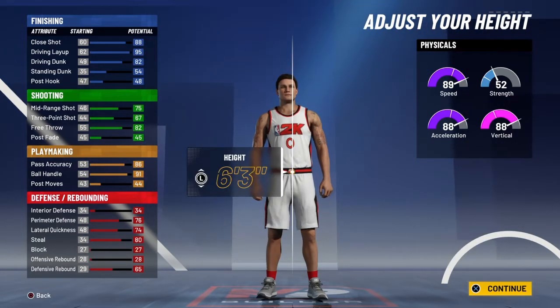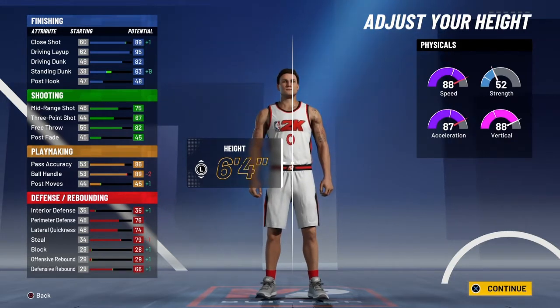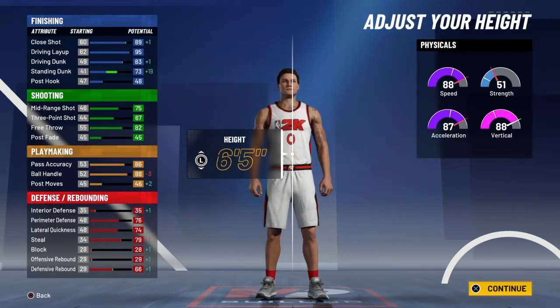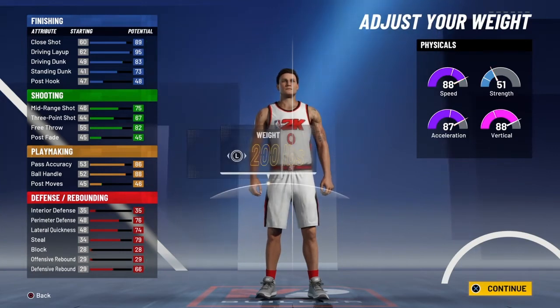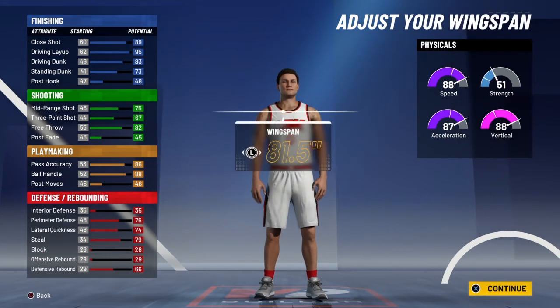For body type, it doesn't matter - I went built. I went 6'5". I know Russ is listed at 6'3", but I don't believe that - I've heard multiple reports that he is actually 6'5", so I'm going with 6'5" as my height. Weight, I left it at 200 pounds, although you can change it up a bit if you so desire.